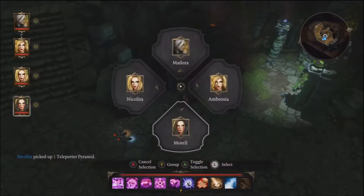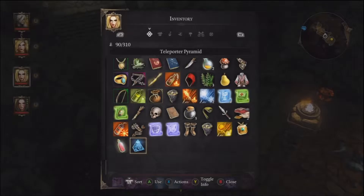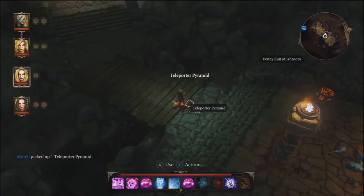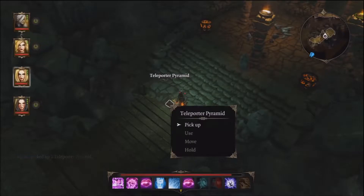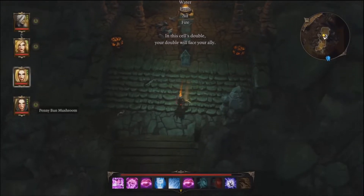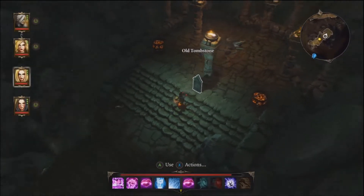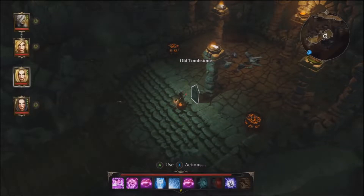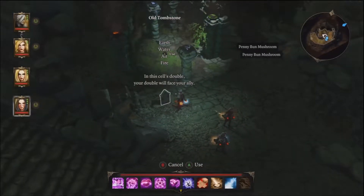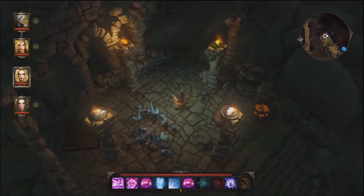Let's send the teleporter pyramid back over and zap back. Then we'll pick this one up. There's a clue that says something about 'in this cell's double you will face your ally,' and then I missed the order, so let's take a look.